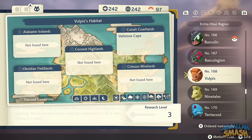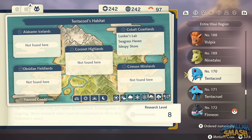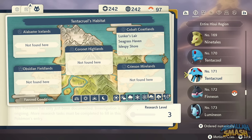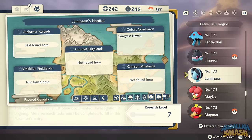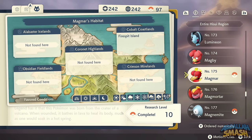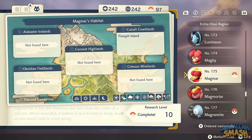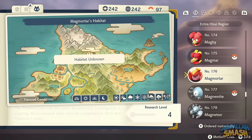Vulpix is a rare spawn on top of Veilstone Cape. Ninetales is on Firespit Island right outside the volcano with an Alpha there. Tentacool and Tentacruel are near Lunker's Lair, spawning in the water along with Finneon and Lumineon. Magby is a rare spawn on Firespit Island among the Magmar. For Magmortar, use a Magmarizer on Magmar, or try your luck in space-time distortions on Mount Coronet.